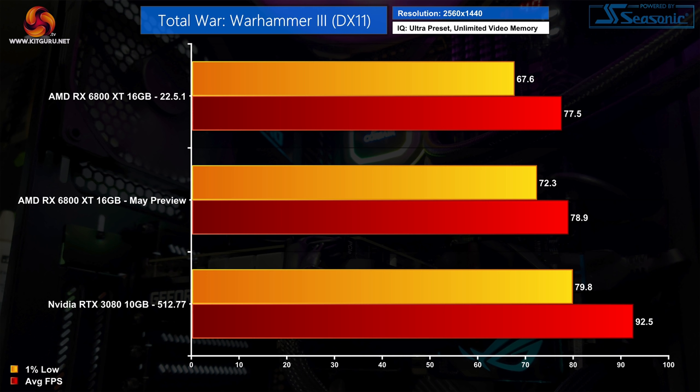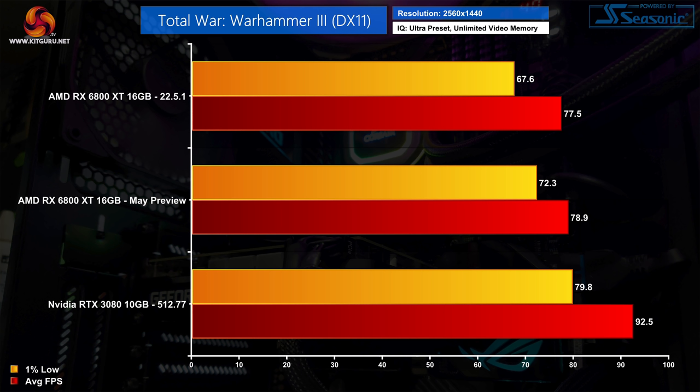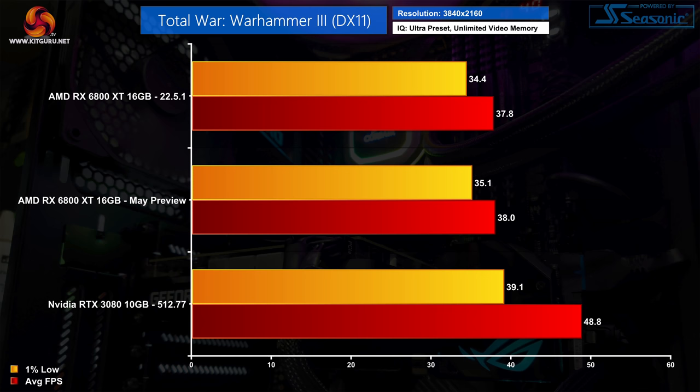Because of those numbers I was hoping to see similar improvements in Total War Warhammer 3, the newest release using the same engine, but alas it was not to be. The 1% lows do still get a decent 7% boost at 1440p compared to the 22.5.1 driver, but the average frame rate remained pretty much unchanged. The RTX 3080 also does significantly better in this title, especially at 4K where the AMD preview driver makes next to no difference.